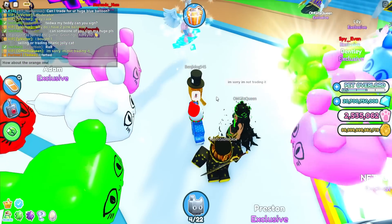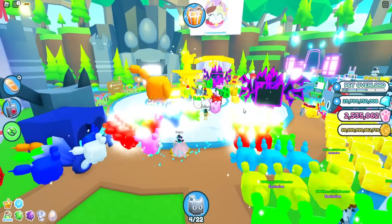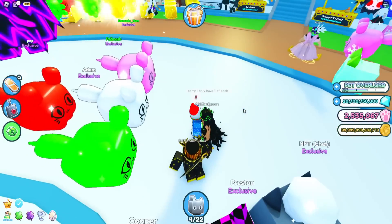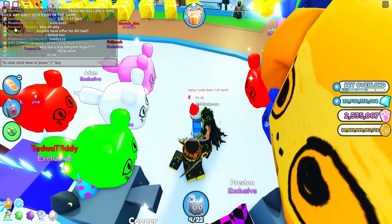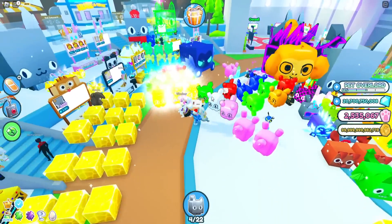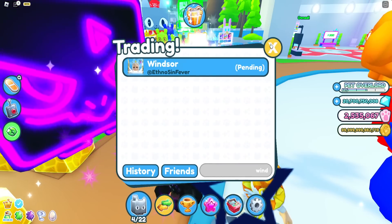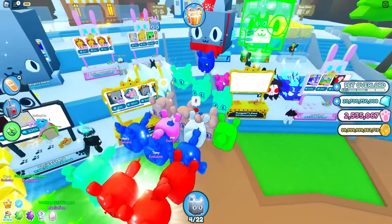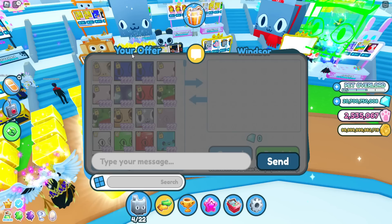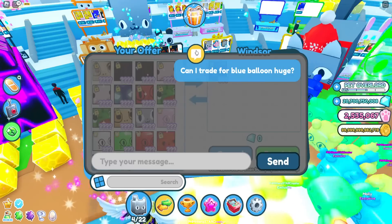In the new server, this guy has a blue one — oh my god, it's Queen! We need to trade that person. They have both the ones I actually need. Let's go trade them. But no, their trade is set to friends only and they said they're sorry, they're not trading it. I asked about the orange one too but they hid their pets. I only need the orange and blue ones.